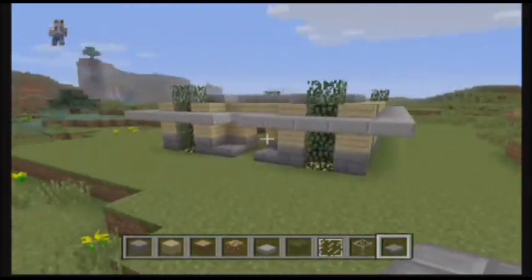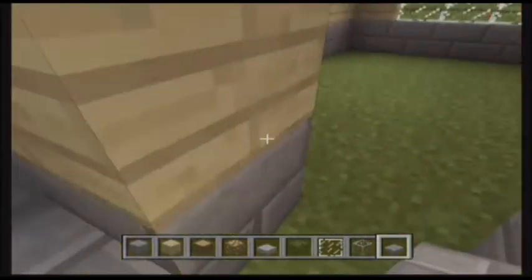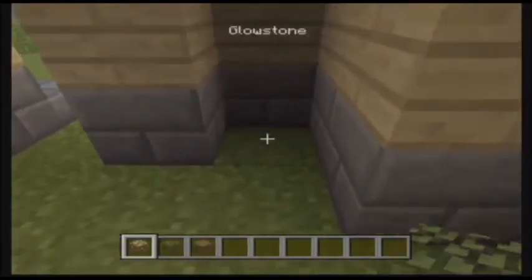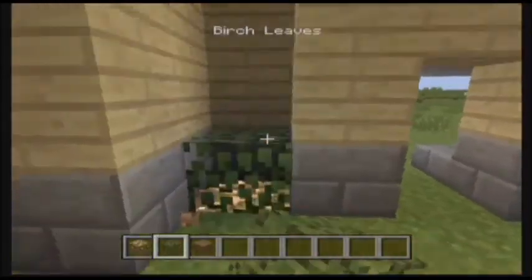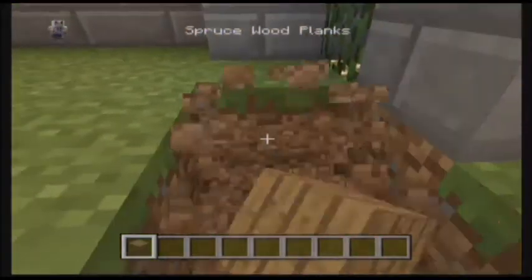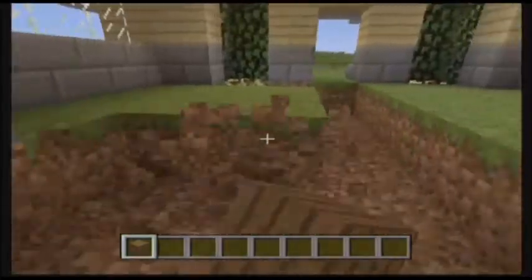Now the house is pretty much done — let's do the interior. First off, let's keep this and we're going to use some spruce wood planks. Let's take this grass out and replace it with the spruce wooden planks.